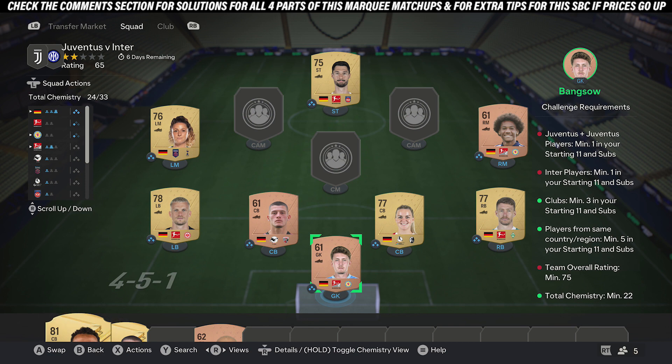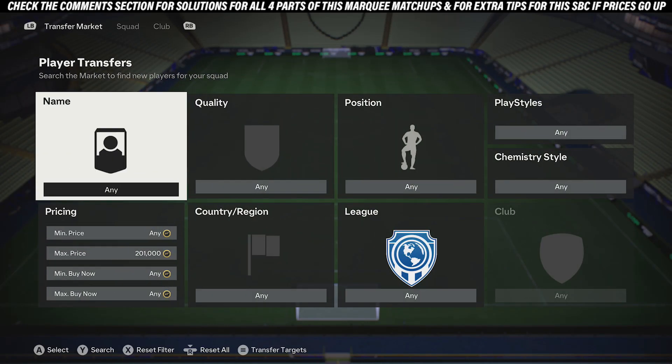To get the chemistry, all you want to do is pick up eight players from the same country. For me, I got five gold players and three bronze players with these cards — you don't need to copy them exactly.